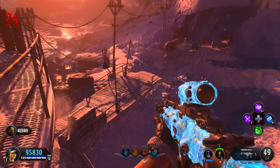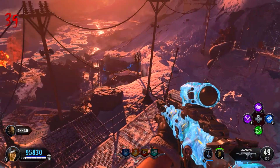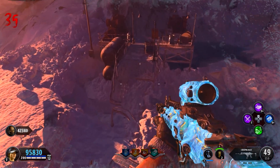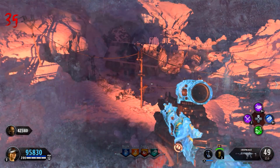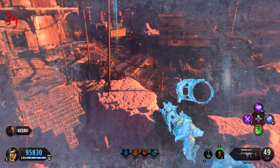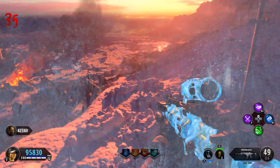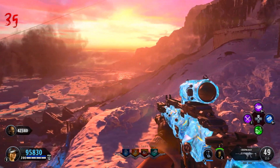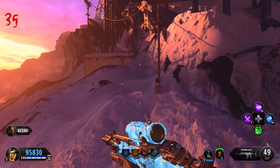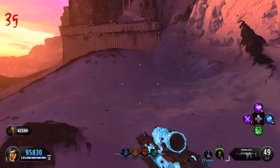That's how you do the out-of-map glitch on Tag der Toten — or Totem, whatever you call it. Just try to avoid walking over map areas that are playable and avoid those types of areas, and you should be good. I played around and looked around in this glitch for quite some time and just goofed around.